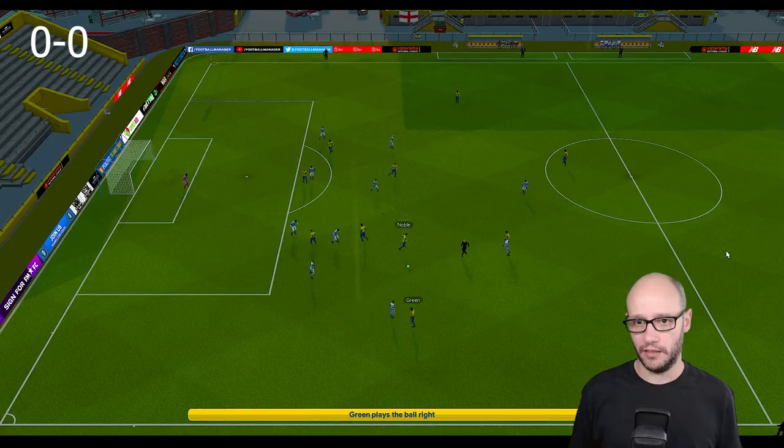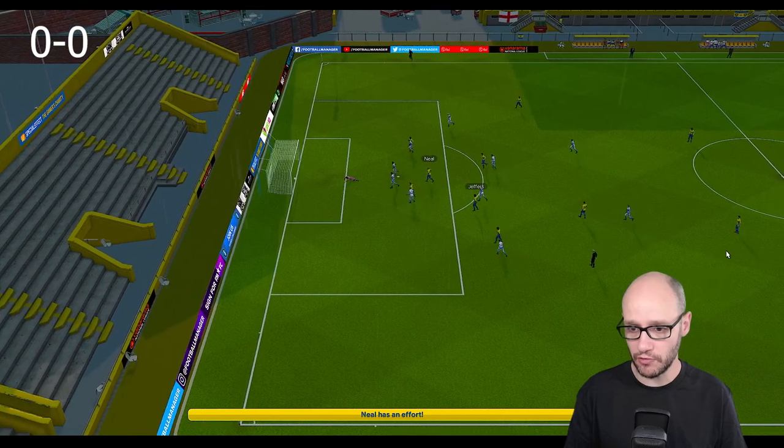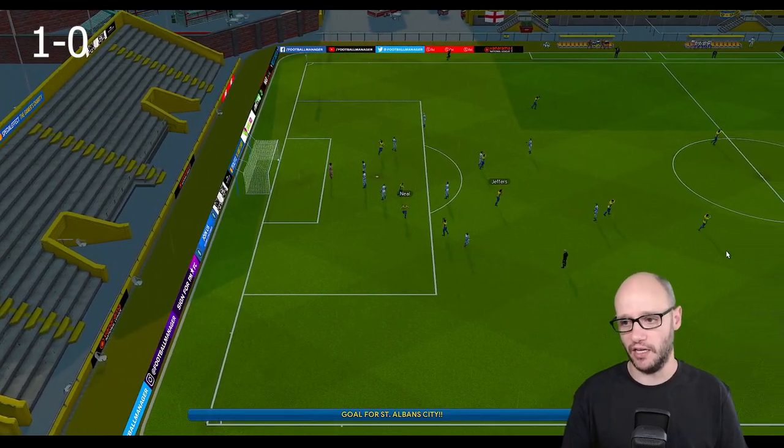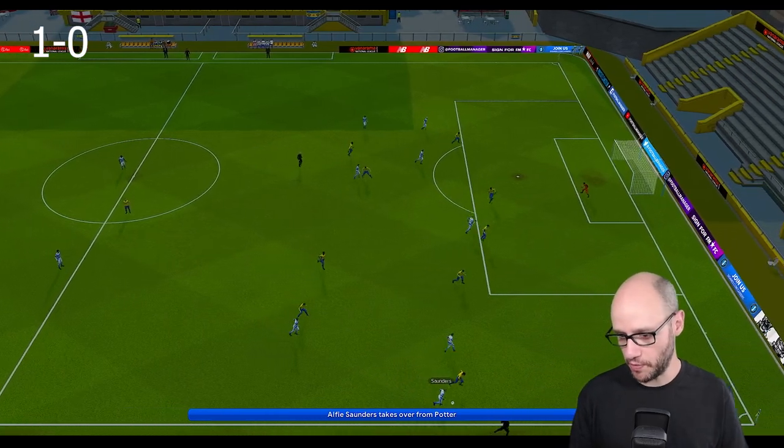We go into another game against Oxford City — we are at home. Oxford City are currently in 10th place and we are still bottom of the table. As you saw from our last game in the FA Trophy, we got our first win — can we get our first league win? It's the 22nd minute: Jeffers with the ball, Nill strikes it — Poston in. Great strike — that puts us 1-0.